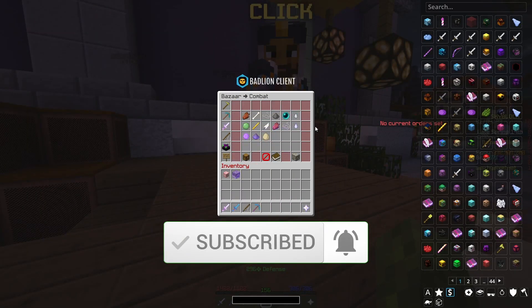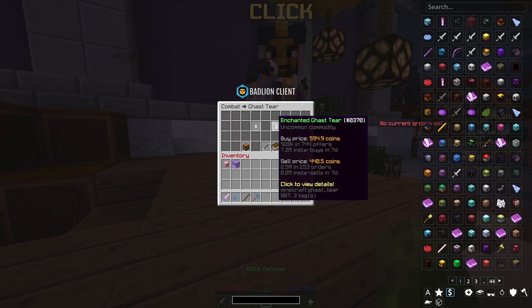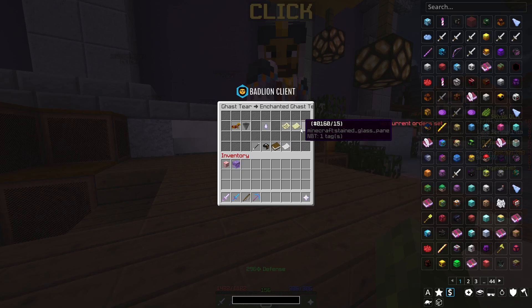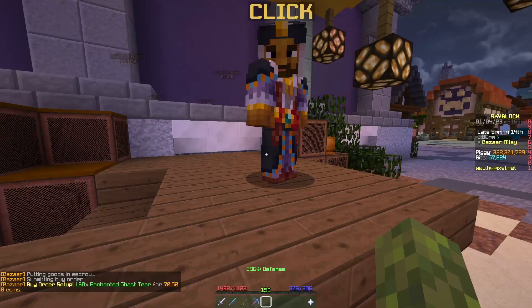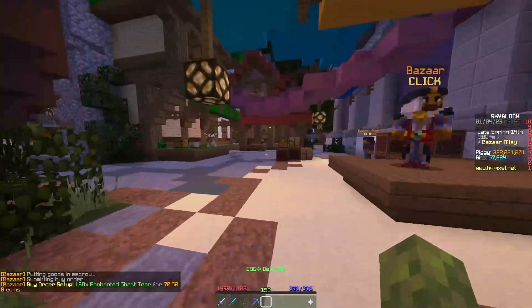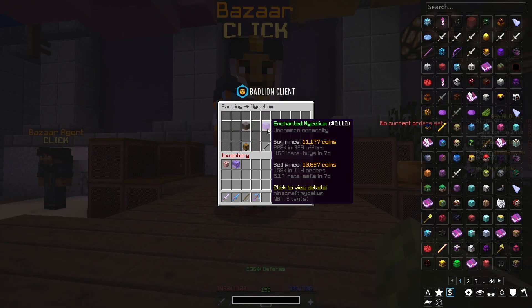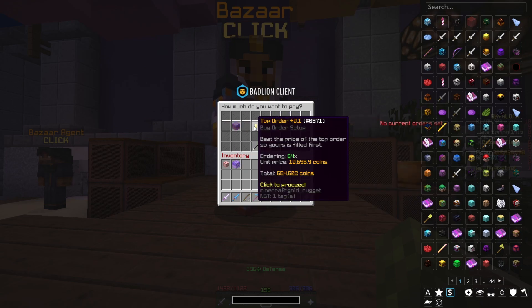Today's flips are going to start out in the combat section with the Gas Tiers and the Enchanted Gas Tier. There's a pretty big margin here, so I'm going to create a buy order for 160 for 70,000 coins. The other flip is going to be in the farming section under Mycelium and the Enchanted Mycelium, and I created a buy order for 64 for 684,000 coins.